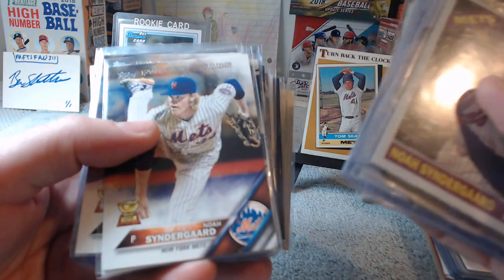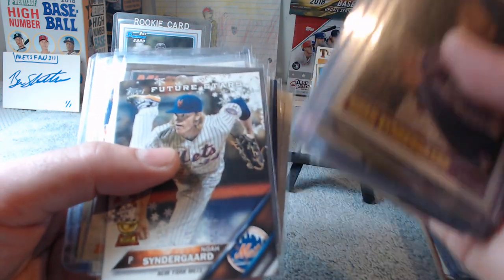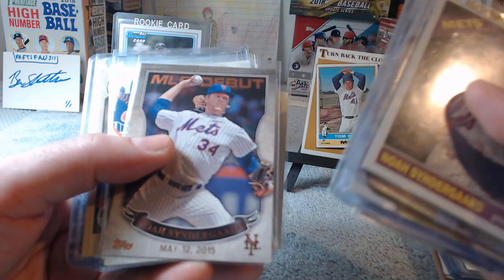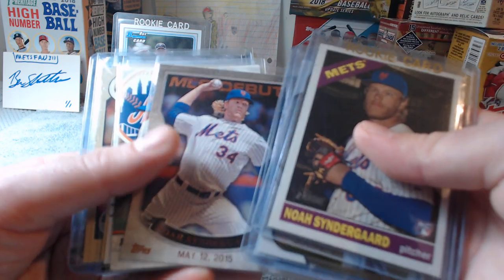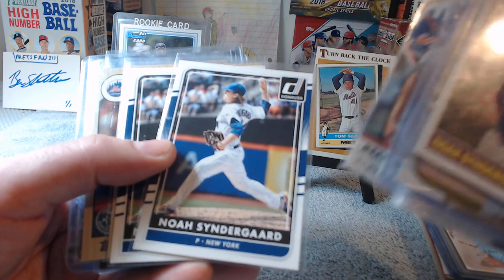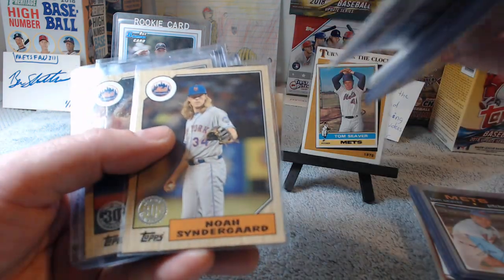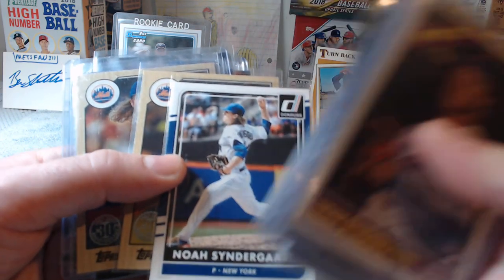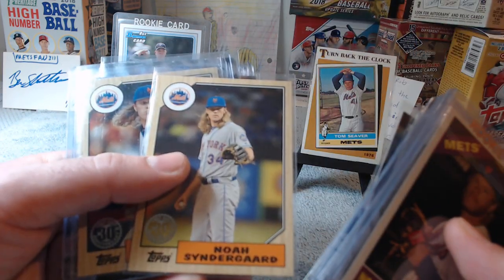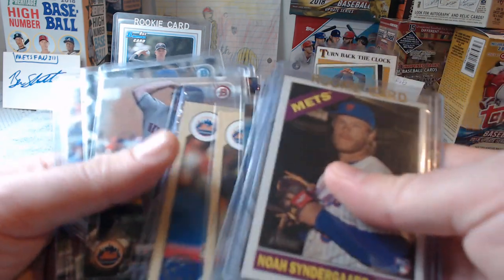Here are Rookie Performers from Topps Heritage, a 2016 Cup card, the Snowflake Edition Cup card, a 2016 MLB Debut Topps Bunt, Donruss — I think that's 2016 — and a throwback from 2017, a couple of different ones.